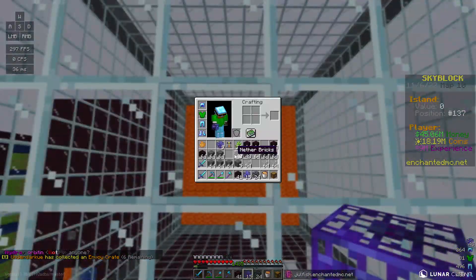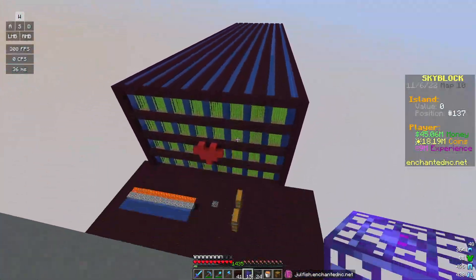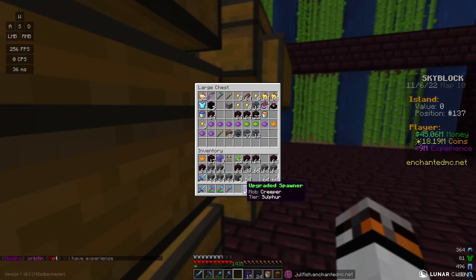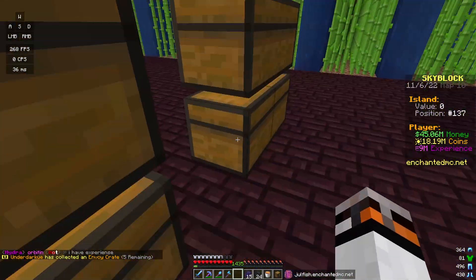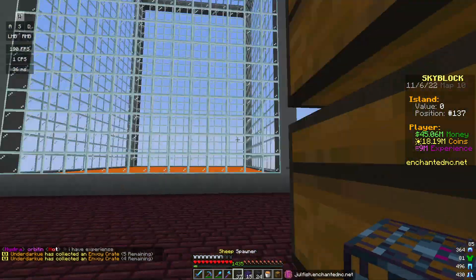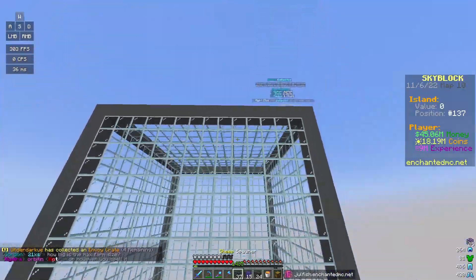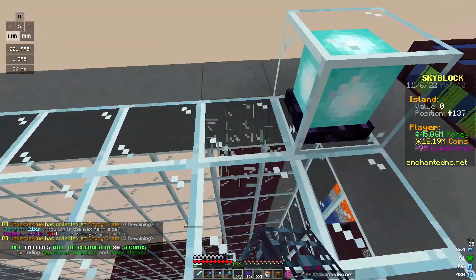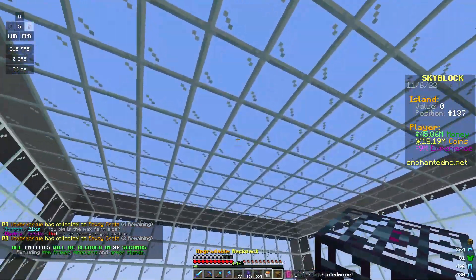What do creepers drop? They just drop sulfur. I think we have a lot of cow spawners from infoblocks who donated them earlier. We also have sheep spawners, so I'm going to throw in the sheep spawners along with the creeper spawners — that just seems logical. I'm going to make an opening and try to find the center of this thing.